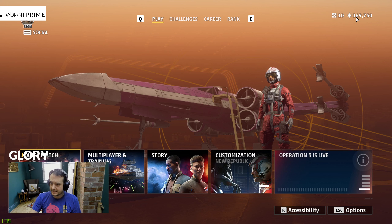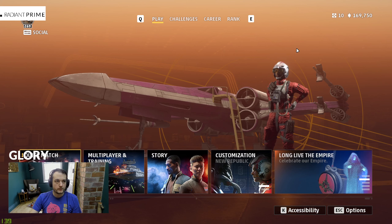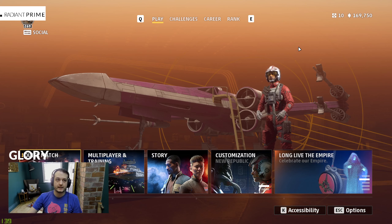To the right of that, with this blazing star, I've got 169,750 glory points. So how do I get more of those so I can unlock more of the cosmetic items on my ship?